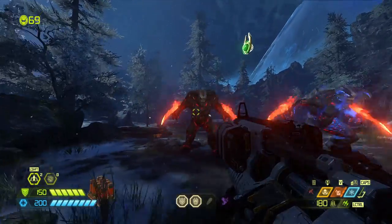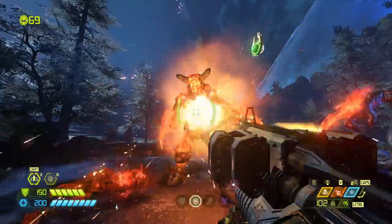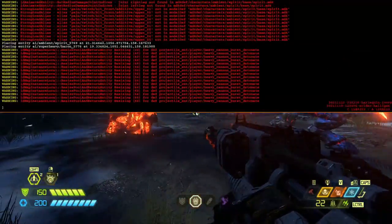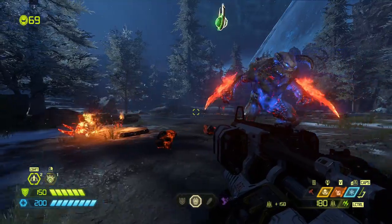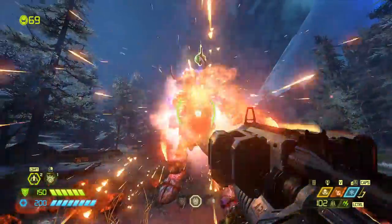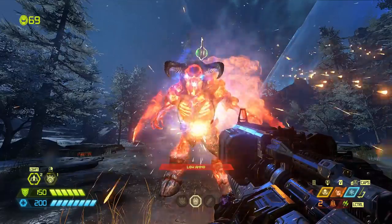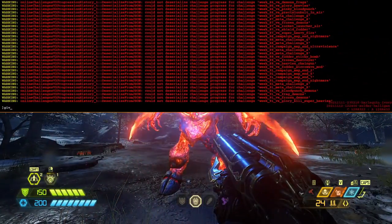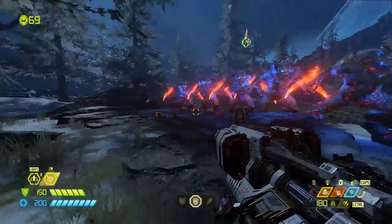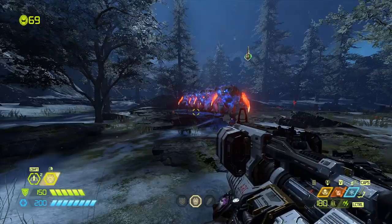Let's talk about possessed enemies. When we come up to a Baron, we can delete him with micro missiles, but how long will it take? This one's pretty tanky — he's got a ton of HP, 7,000 — and it takes almost our whole arsenal. Let's take a look at the possessed Baron and see how he fares against these micro missiles. It's probably not going to finish him in one clip. While the micro missiles may not be the best option for possessed enemies, they work pretty well and I like to use them myself.